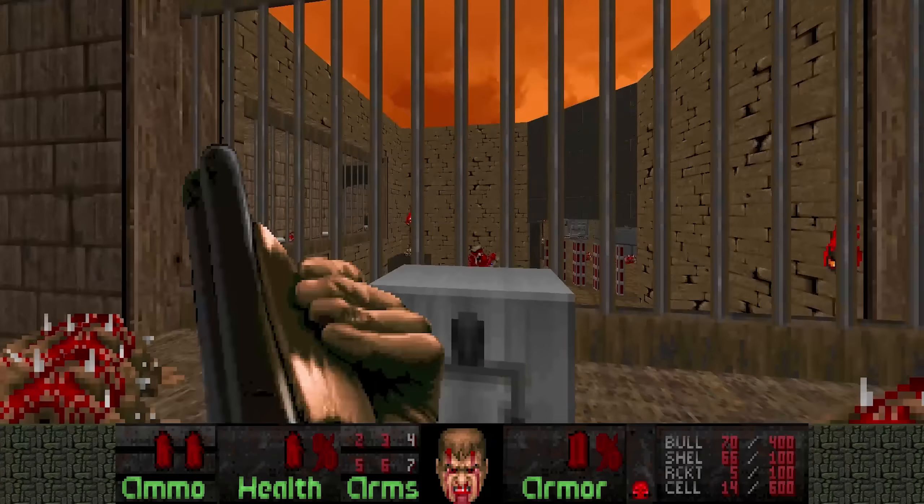Let's not get killed by an Imp here — that'd be a real waste. I think we're good. I'm not going to grab the Soul Sphere, because there's a Megasphere right around the corner here. And now we basically get infinite BFG ammo, so let's go BFG the hell out of everything.